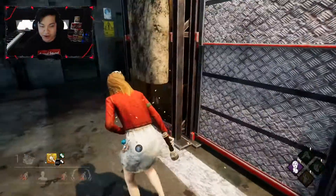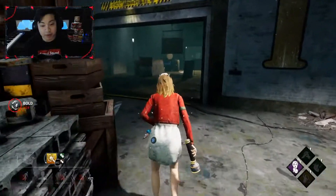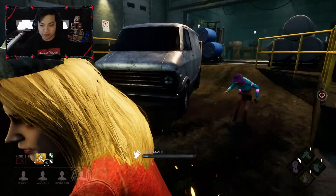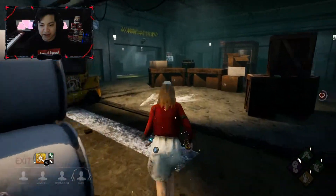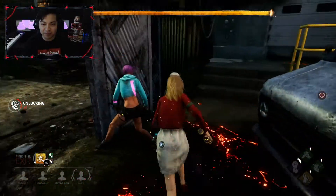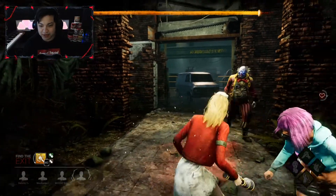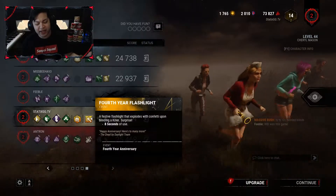Do my teammates want to do that last gen or did we all just agree on dying? I'm fine with both — show no fear, I'm going for it. I have a pallet right here. Gate is 99'd. Honestly this Clown's a little weird — sometimes I feel like he's trying to farm and other times he actually tries to kill us. Can I blind you? Okay, let's just leave, I don't want to find out.